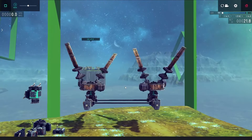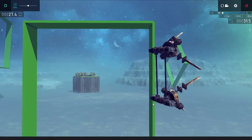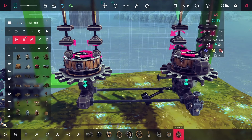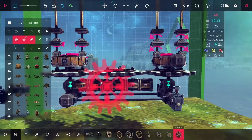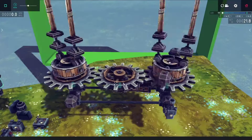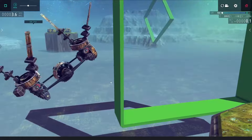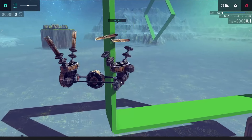Once everything was set, I gave it a test — it went into the air pretty easily, but very quickly things seemed to go wrong and it just shook apart. I realized that since these two systems are on separate wheels, they're completely not synced, and I needed a way to make them go the same speed. I tried doing this with gears, but they're so heavy it's not really possible to get airborne. I tried adding a reaction wheel to automatically tilt side to side, but the propellers were still getting out of sync and completely shaking it apart.